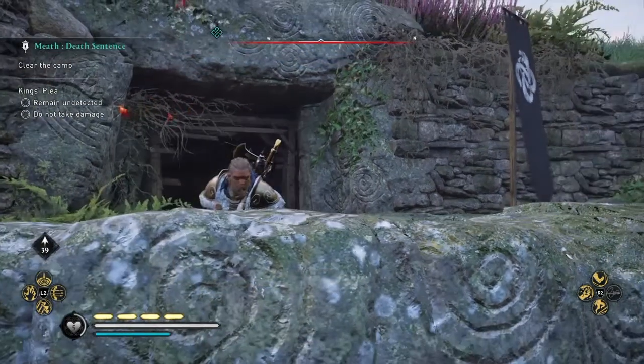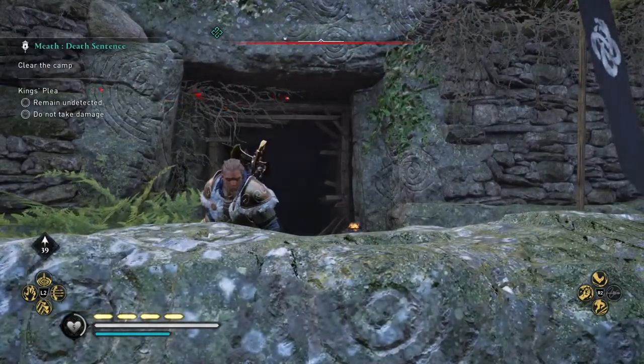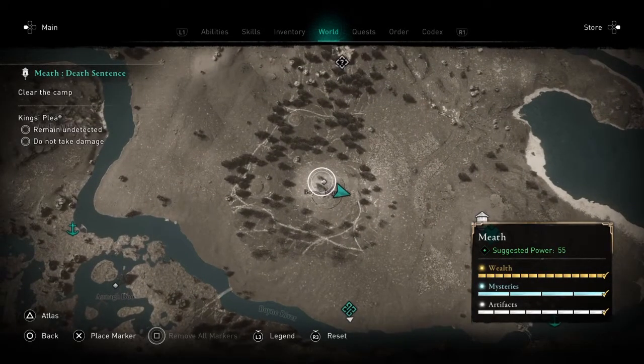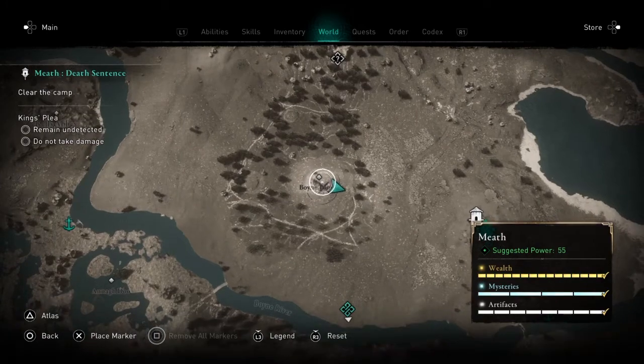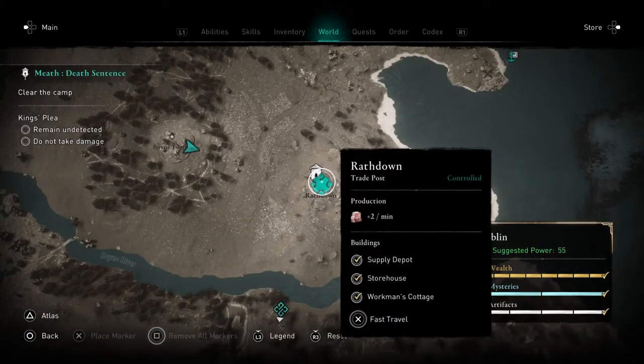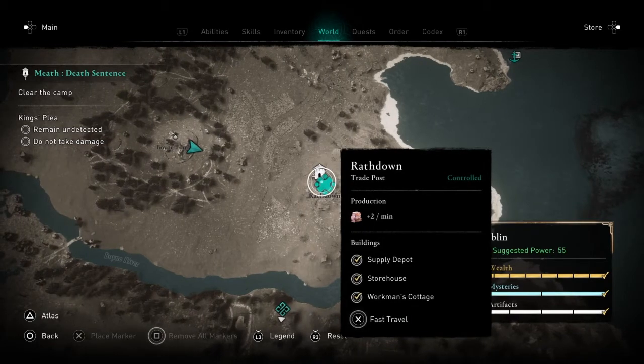What it be brothers and bronies, it's Razor and welcome back to Easter Egg of the Week. This Easter Egg is in Assassin's Creed Valhalla, in the Wrath of the Druids DLC, at the Boiny Tombs, which is to the northwest of Wrathden, the first trade post you find.